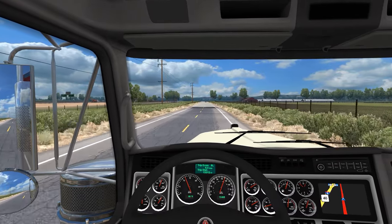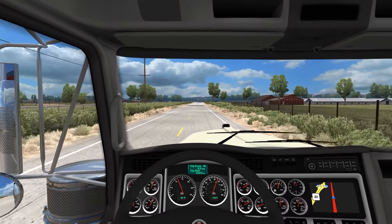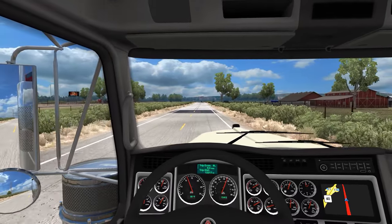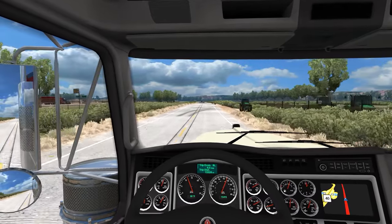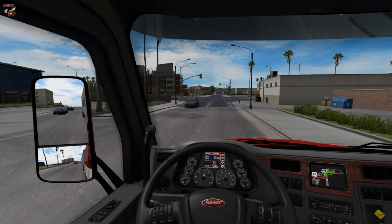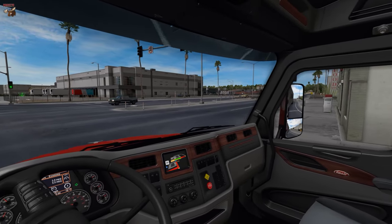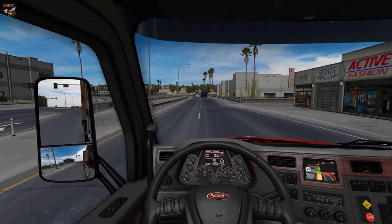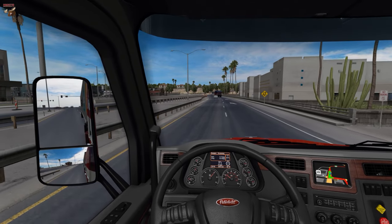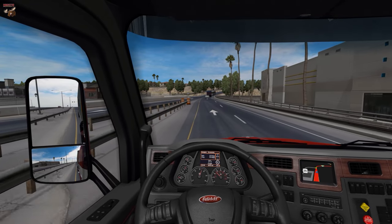There are no nice long grades to travel up or down in the game to challenge your skill. To me, California and Nevada feel kind of flat — it reminds me more of driving in the midwest than the actual west coast. Hopefully that's something they can address in the rescale and create those mountain ranges to give you that feel of really being on the west coast. I know they've shown screenshots of redoing the Golden Gate Bridge to be more realistic, so maybe they'll address the terrain as well.